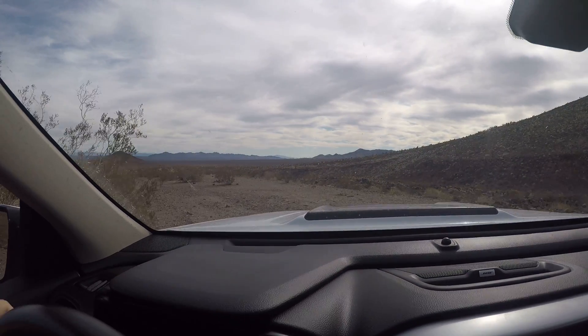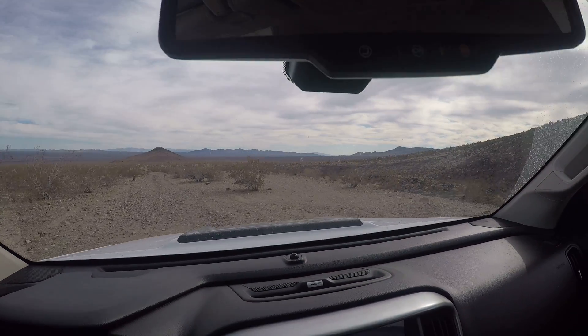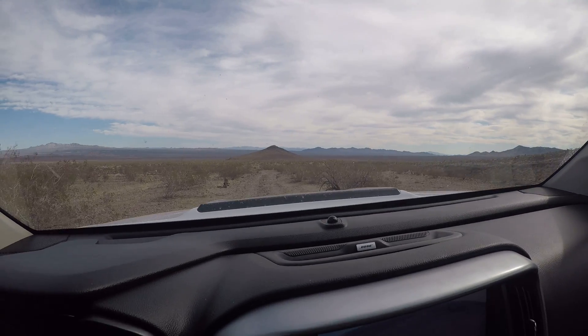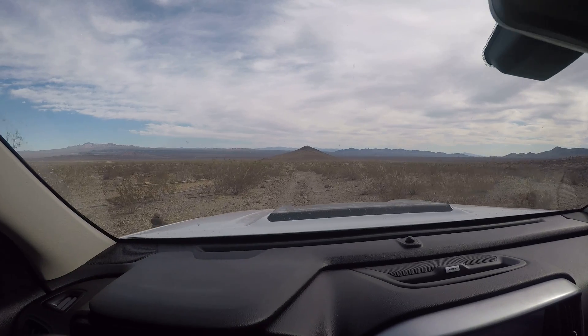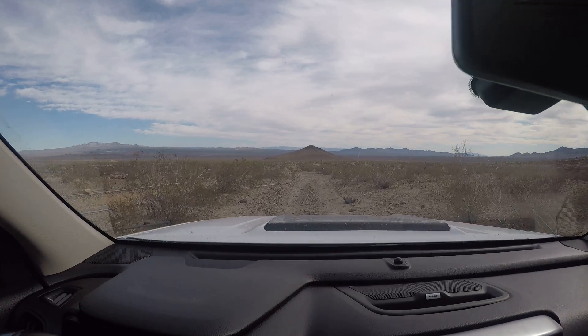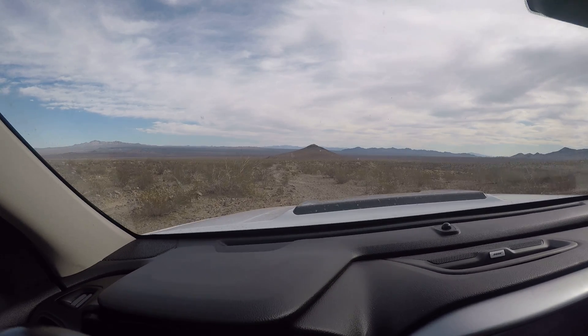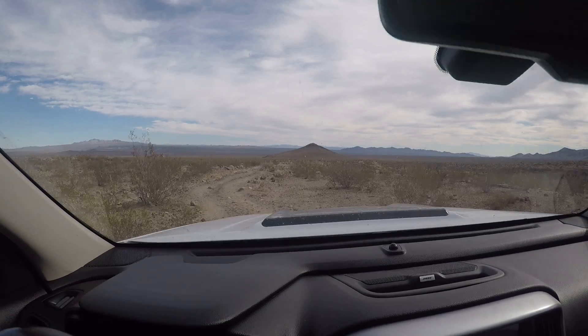There are lots of different routes to take, but you always got to keep the cairns on the right. Now since we're going backwards through this one section, we have to go on the left. As you can see way up there in the distance, you can see the Mojave Road coming over the ridge. So we're going to go down to this power line road, make a right and keep going onward.